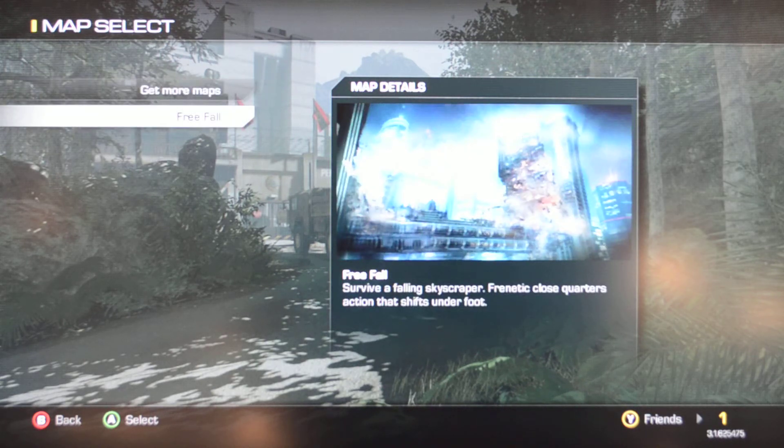That's the map where you survive a falling skyscraper. So there's your 14 plus 1 — 15 maps that came with Call of Duty Ghosts. Now go get some.